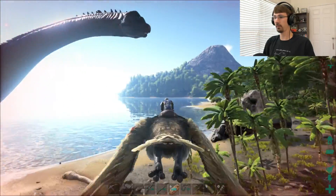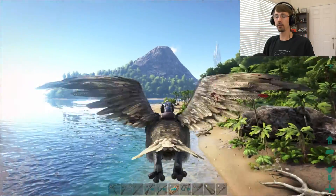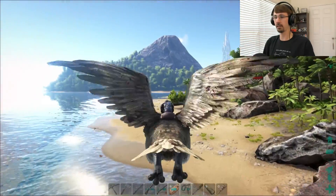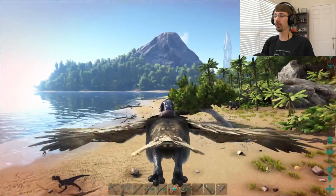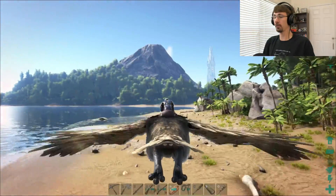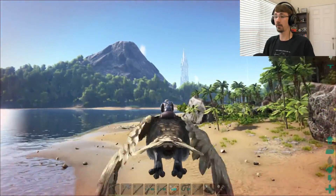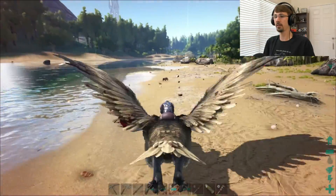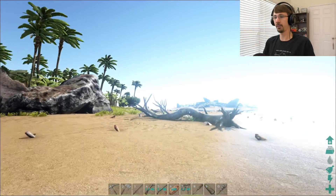The higher the level of the thing you're trying to tame, the longer it takes. There are also modifiers — you can start off with a basic food like raw meat or a berry, but if you want to tame it quicker you can use a preferred food, which each dinosaur has its own. For a carnivore you can use prime meat, which will greatly speed up the tame. Raw meat is always better than cooked meat. You can also use kibble, which takes more prep time but drastically speeds up your tames. I'm going to be making a video showing how to make kibble — I'll throw a link up so you can figure out how to do it.